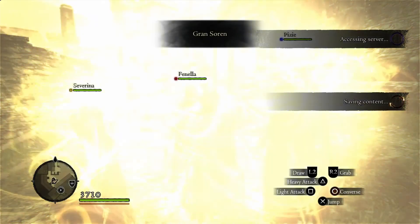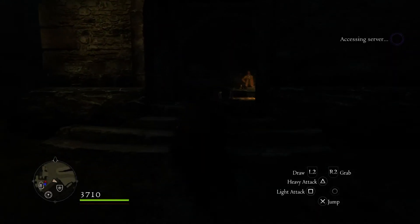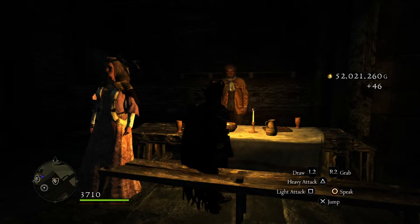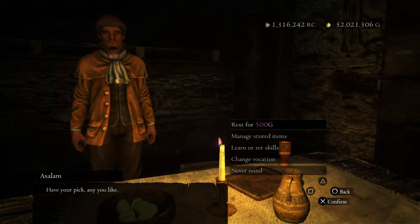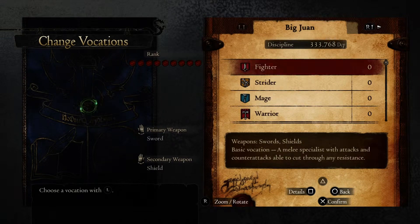We're going to be talking to Asalam, who is in the Pawn Guild right now. We're in the second version of Gran Soren after defeating the Dragon, where the Everfall has opened up, so Asalam is found in the Pawn Guild. We're going to have a look at the different locations — if I click 'Change Location' here, we'll see all the different locations.